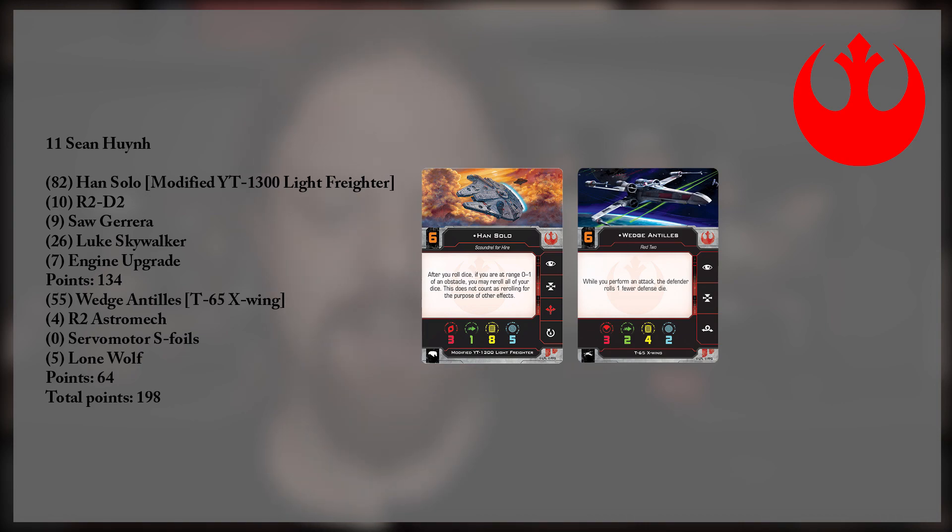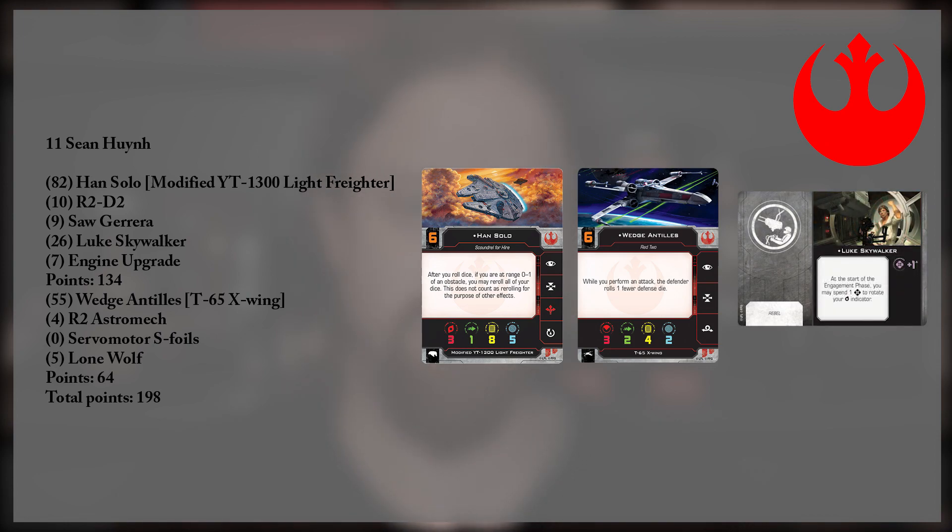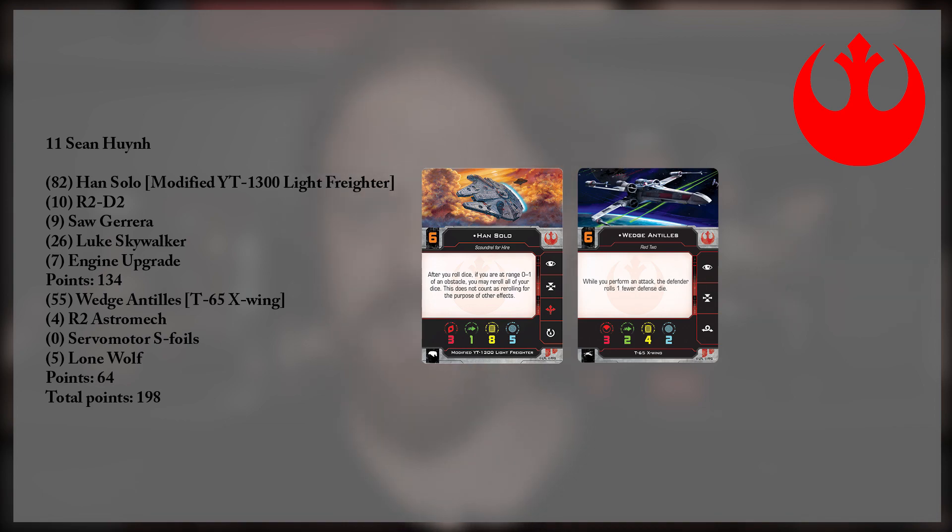Starting off with the Rebellion. The one list that we had here was another Fat Han build. But remember, Fat Han can no longer take inertial dampeners. And this is interesting, because instead of Jake Farrell, we have Wedge Antilles. Jake was a great option in the Fat Han build because he was able to squirrel his way around the board and act as a great distraction. Wedge can sort of do that, but ultimately Wedge hits like a truck. We have Saul Guerrero on Han Solo, and Luke Skywalker's still there to make sure Han can get his shots turn after turn. But this seems to be gearing way more towards aggression.